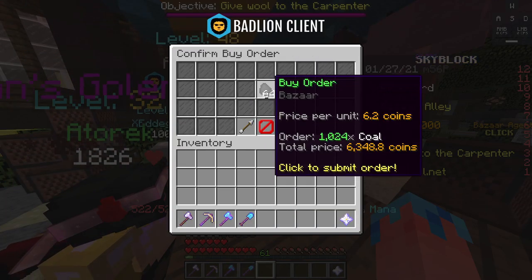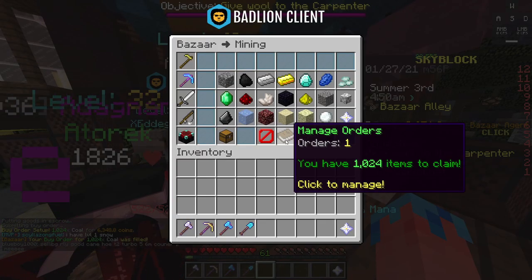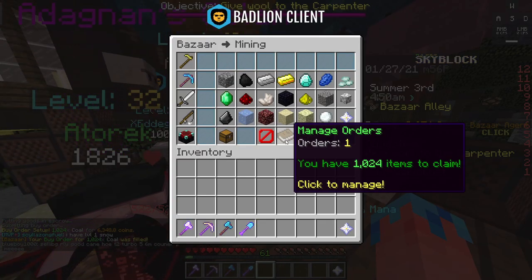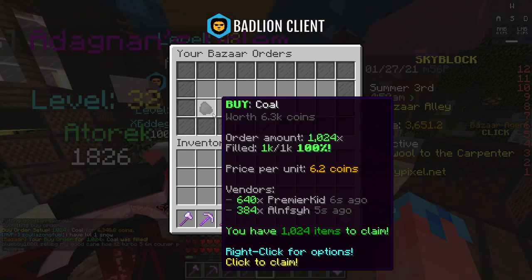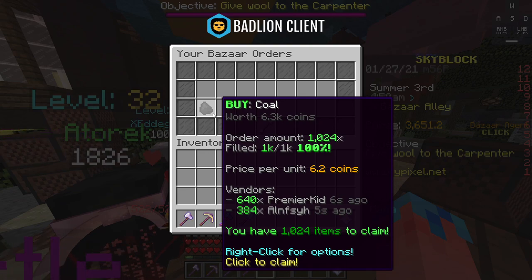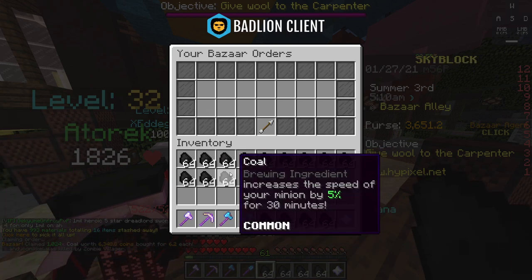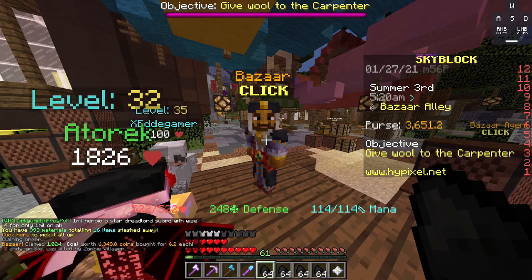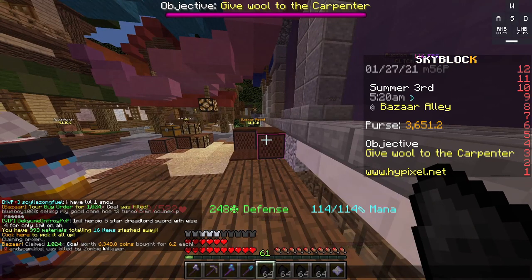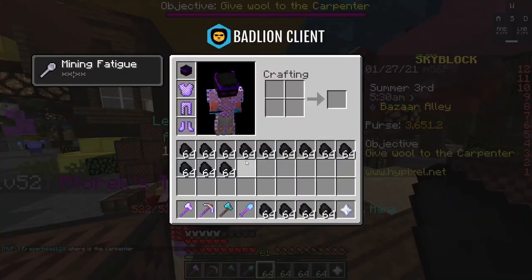Chuck that order in for the Coal, and also click on the Gold Ingot and chuck that order in too. Go back over to Bazaar and click on the Book, which is Manage Your Orders. As you can see, it's already filled up — order amount 1,024 and it's completely filled. I click on the Coal and I've now got 1,024 Coal in my inventory. If we check chat, it says claimed 1,024 Coal worth 6,348 coins — so we spent 6.35k on this much Coal.